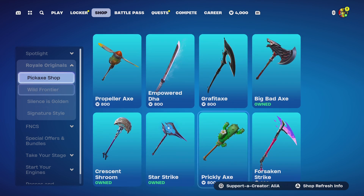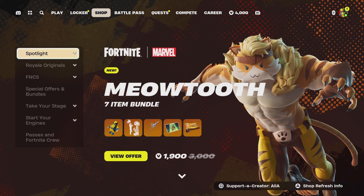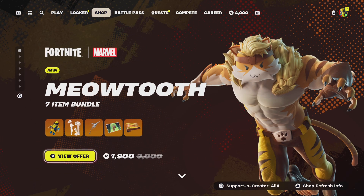We've got the Diesel bundle return, some accessories, and last but not least the Fortnite passes and crew. Pretty decent item shop, not gonna lie, taking us into the weekend - and of course we've got the man himself, the perfect cat on the map, Meowth Tooth.